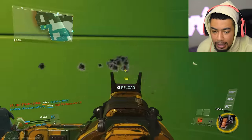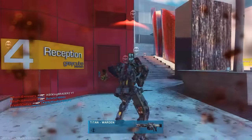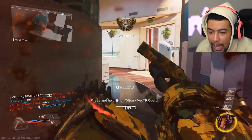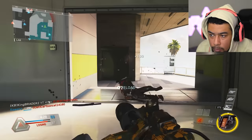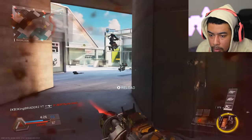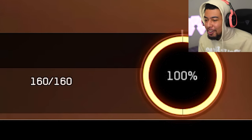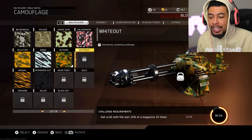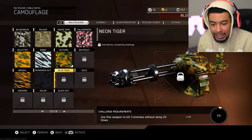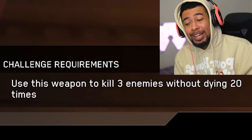Now all I need to do is get these — that's a waste of time, that guy is a sweat. Now I've got to reload all over again and then shoot all my bullets again. We finally got all the headshots done, thank god for that. We only need two more of these last-15 kills, which is very tedious, and then the last camo challenge: kill three enemies without dying, 20 times. 20 times is crazy!